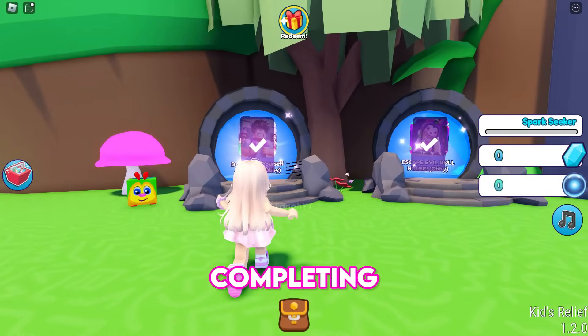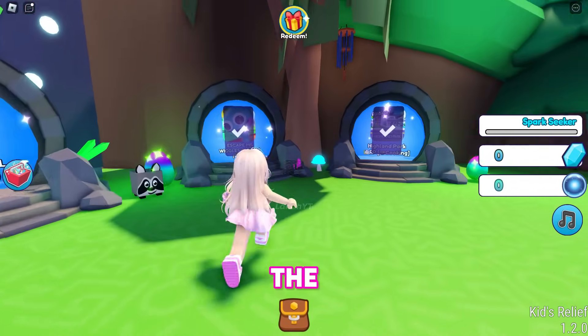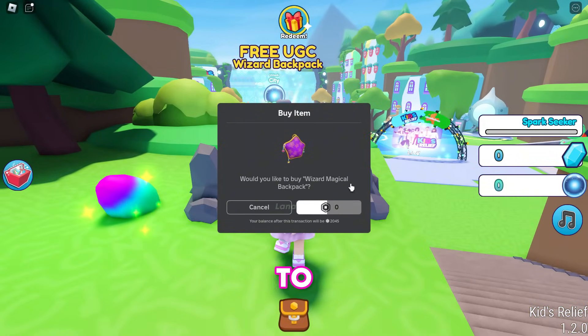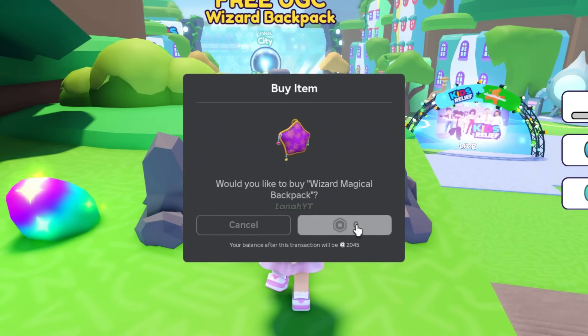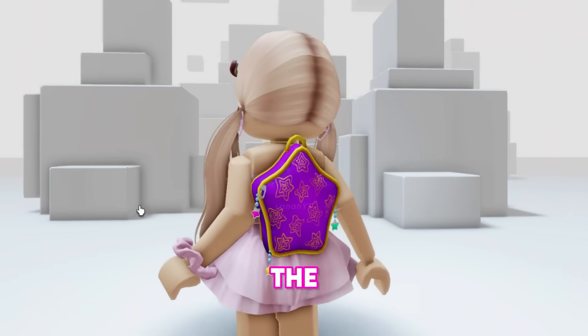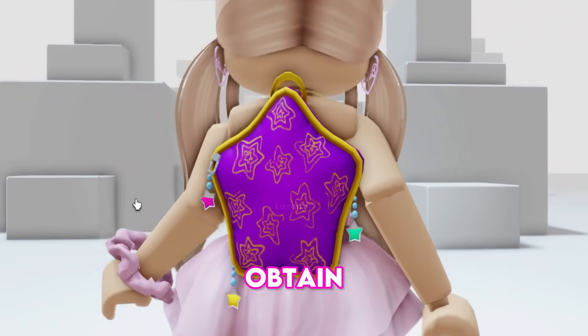After completing all five portal quests, you will receive a prompt to claim the item. It will take approximately one hour and 30 minutes to complete all quests. This is how the Wizard Magical Backpack looks — it's adorable and easy to obtain.